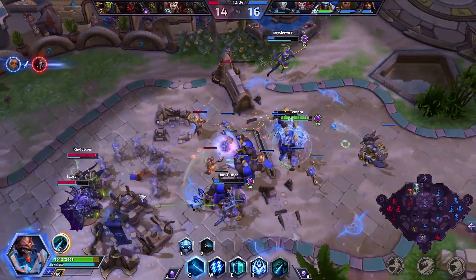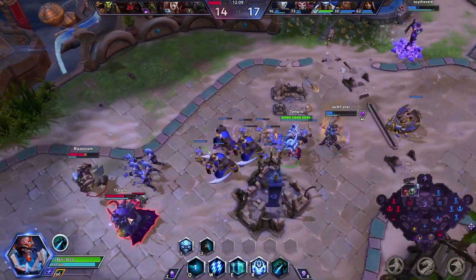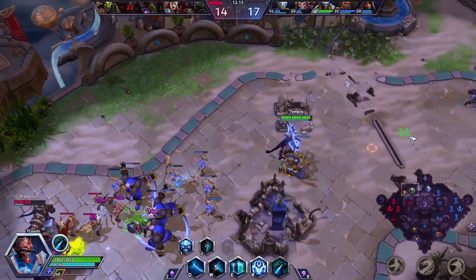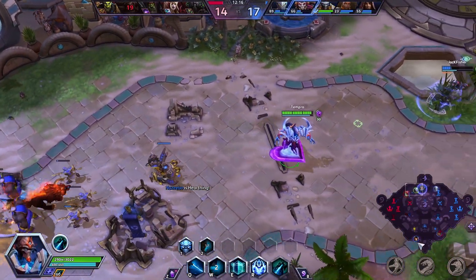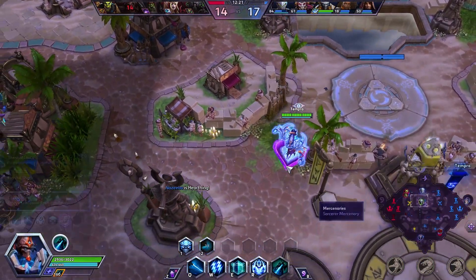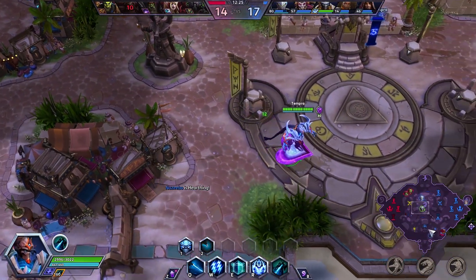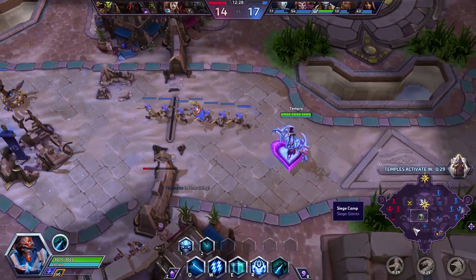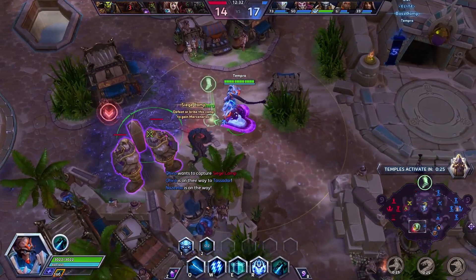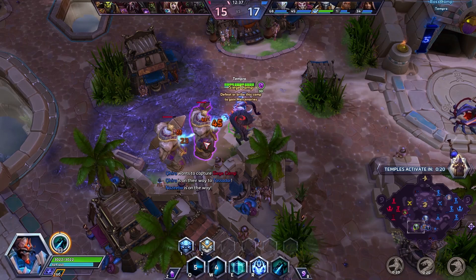I'm trying to keep the charge up on my Resonance Beam, but I think I popped the Executor's Will talent a little too early because I wasn't in range to actually hit them. I also wonder if picking up Induction at level 4 would be better. I feel like trying to get this siege camp isn't a safe idea, plus the Zagara has creep here.